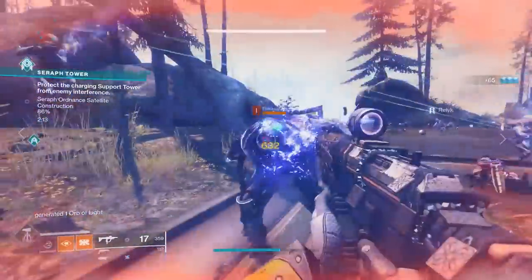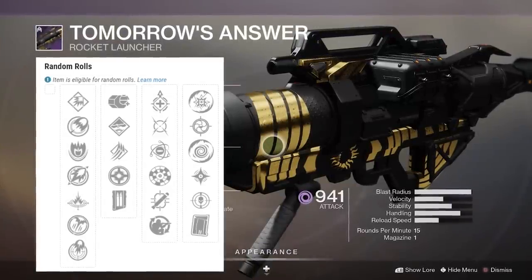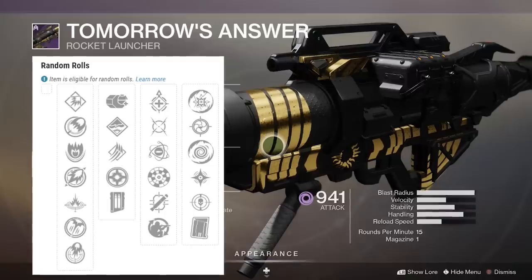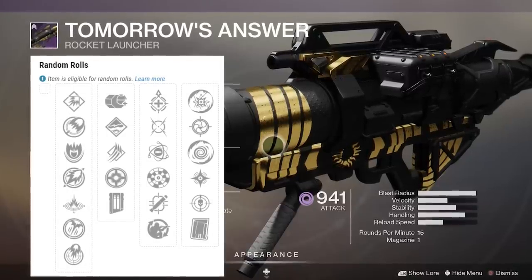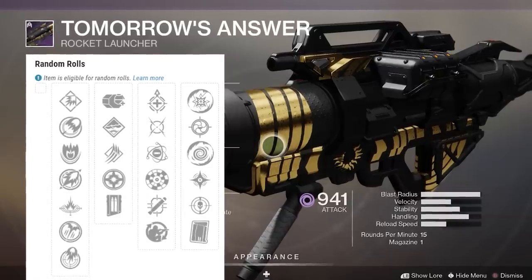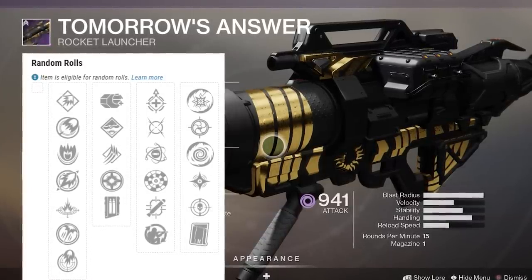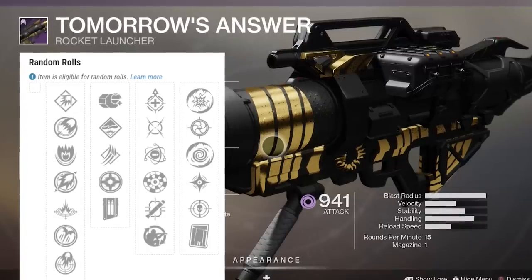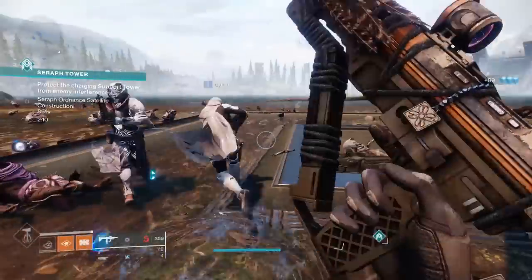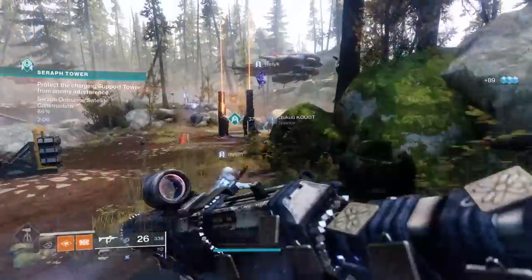There's also Tomorrow's Answer, the Rocket Launcher. It has a range of launch options including volatile launch, confined launch, countermass, hard launch, linear compensator, quick launch, and smart drift control. For the propellant you've got alloy casing, black powder, high velocity rounds, implosion rounds, and impact casing. In the trait slots you can roll range finder or tracking, then cluster bomb or snapshot. You also have underdog, moving target, genesis, field prep, disruption break, shield disorient, threat detector, and clown cartridge — some of these rocket launchers are really funky. You may be able to pull some useful stuff out of there.